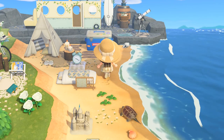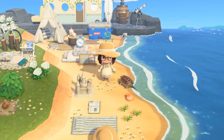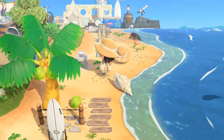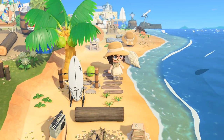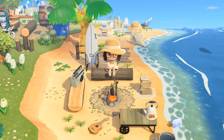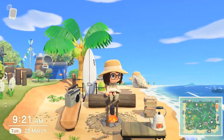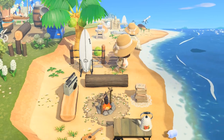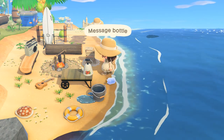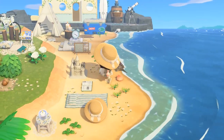Out front of the camper van we have a little mini tent and camping area with a futon and kids tent. As we go down the beach it's more relaxing — got some beach towels. Then we come to a campfire on the beach with a ukulele, some boots, and a surfboard in the background. I've also used beach items like the bucket and life ring — stuff you'd find on a beach. Mr Turtle is chilling out up here as well.